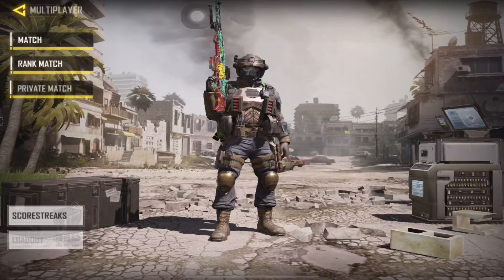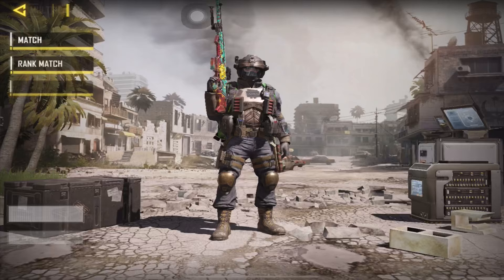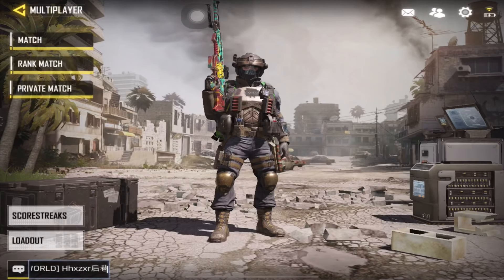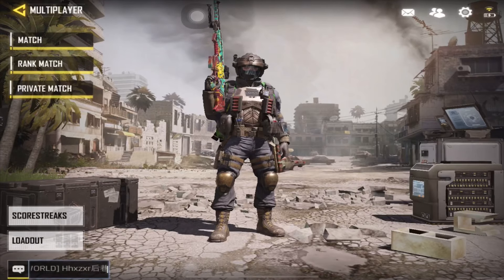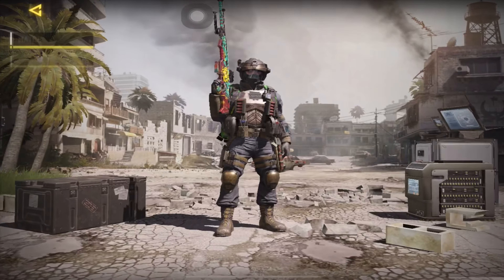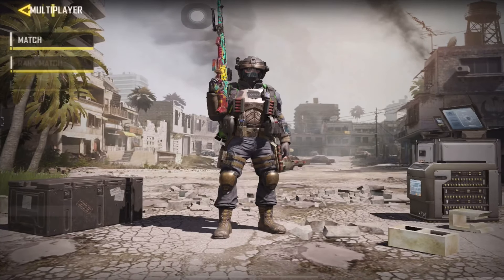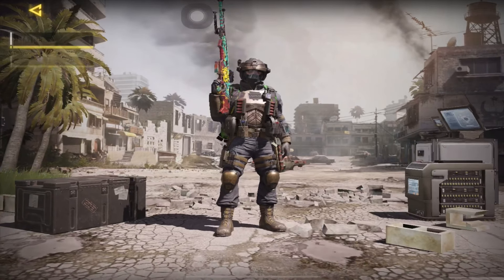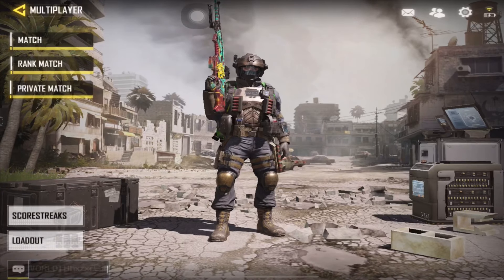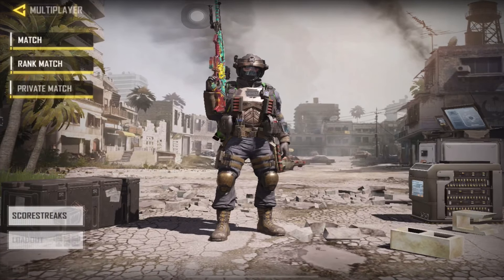After using the sniper, the sniper is a two-shot kill to the upper torso of any player, and I think it's a one-shot headshot kill. So it's pretty decent. But one thing I've noticed — the ADS speed is very slow, which is a downside. The fire rate is also on the low side.